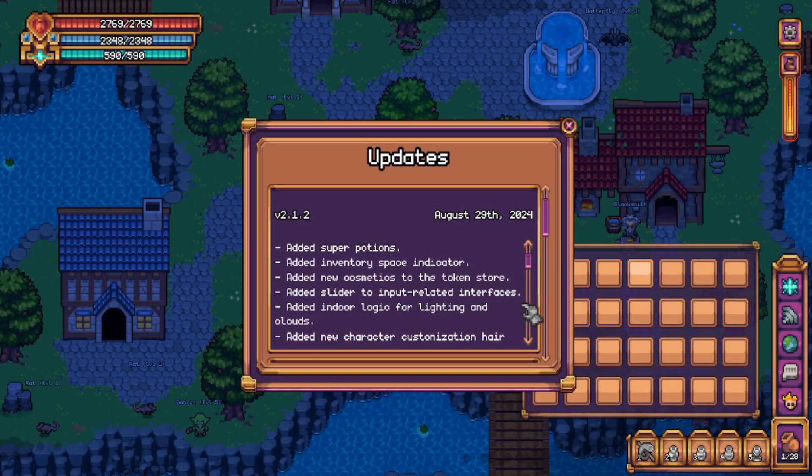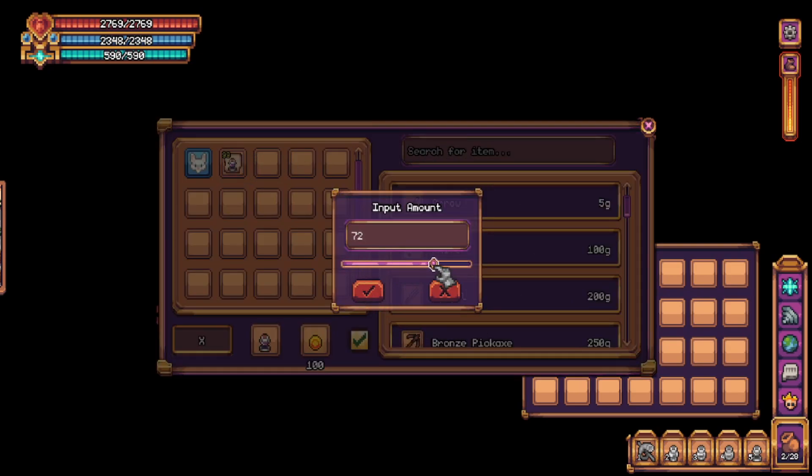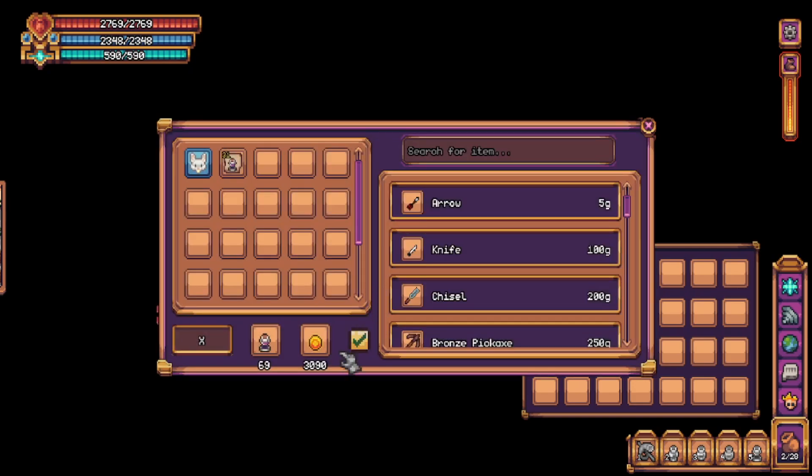A slider has been added to input related interfaces. I grabbed a couple potions and headed over to the trader just to demonstrate that we now have a nice slider to help us choose our amount.